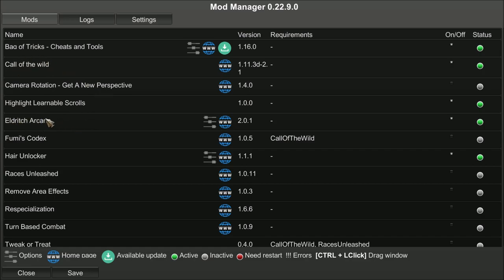We're also using Eldritch Arcana Updated — that's a specific named mod. If it's not compatible with Call of the Wild, it's because you probably have the original Eldritch Arcana. There are two mods: one's called Eldritch Arcana, the other — the one I'm using — is called Eldritch Arcana Updated. If you go into the forums and use Eldritch Arcana Updated, you'll know you have the right one.